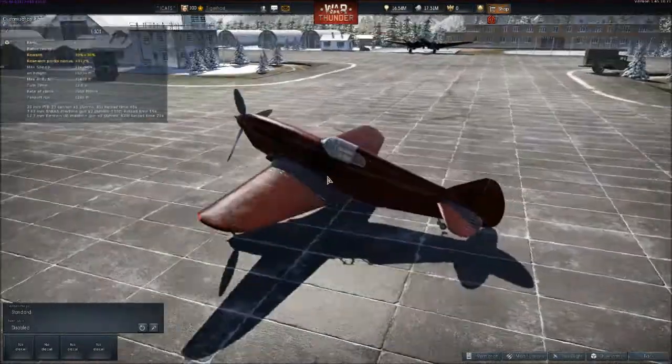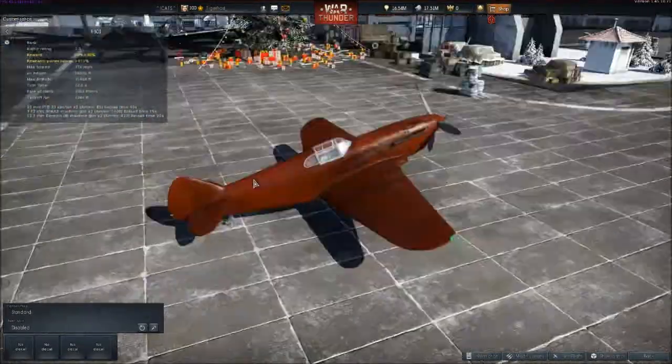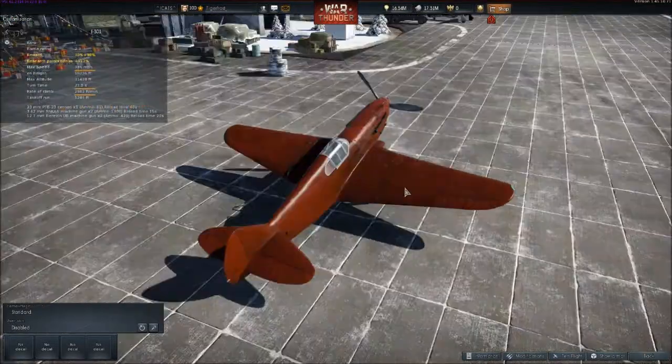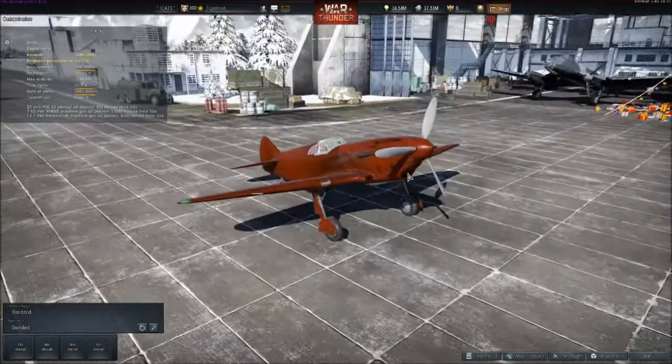I like that color. I mean, I don't care much for that color for a plane, but I like how it's all darkish — a darkish red. I like that. That's quite neat.